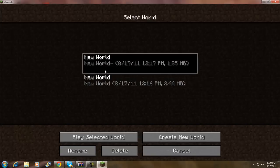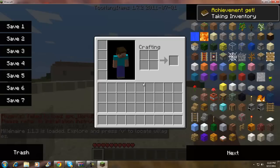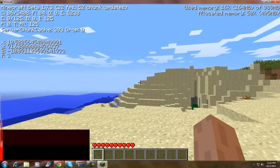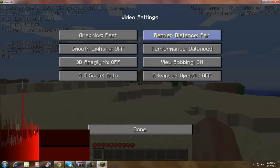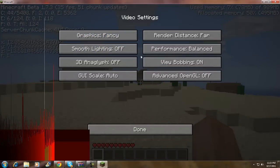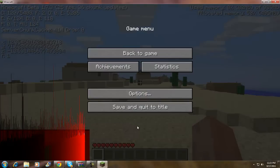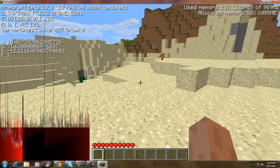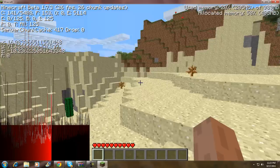I'm just gonna play offline and go to a new world. Okay, so let's see how many frames per second I'm getting. I'm on Far render distance with Fast graphics, Fancy, Balanced, Smooth Lighting off. I'm getting 27 frames per second right now — around 22 to 30. This is without the mod installed.